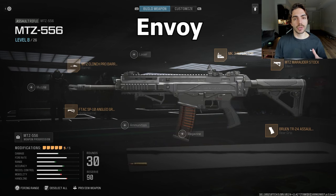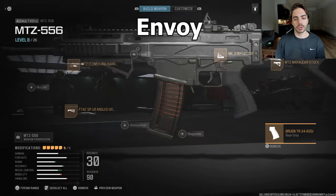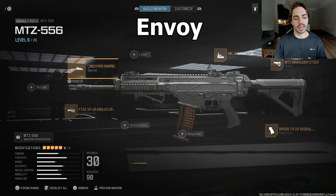Lastly, I figured I'd give a shoutout to Envoy's class — he was using the MTZ for a little bit in these tournaments, kind of playing this AR like a sub since ARs just look a bit better right now. So it's more of a flex weapon. MK3 reflector, the Marauder stock for recoil control because this MTZ does kick a lot, the Bruin for gun control, F-TAC angle grip for horizontal recoil control, and the MTZ Clinch Pro barrel for damage range, idle sway, and bullet velocity.